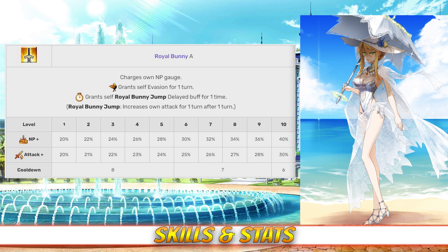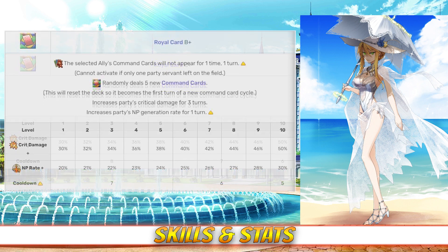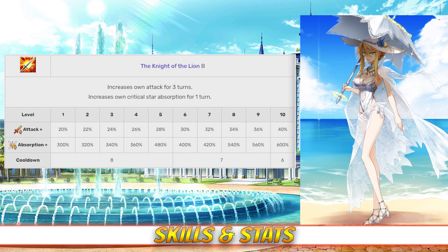Artoria's first skill is Royal Bunny Rank A. This skill charges Artoria's NP gauge between 20 and 40% depending on level, grants her 1 turn of evasion, and grants a delayed attack buff that increases attack between 20 and 30% for 1 turn after a turn, depending on level. Her second skill is Royal Card Rank C+, which randomly deals out 5 new command cards and increases the party's crit damage for 3 turns between 30 and 50%. After a strengthening quest it becomes Royal Card Rank B+, adding the ability to block an ally's command cards from appearing for 1 turn, as well as increasing the party's NP generation for 1 turn between 20 and 30% depending on level. Her last skill is Knight of the Lion Rank B, which increases her attack for 3 turns between 20 and 40%, and also increases her Star Absorb for 1 turn between 300 and 600%, both depending on level.